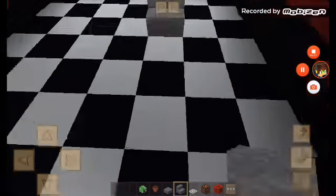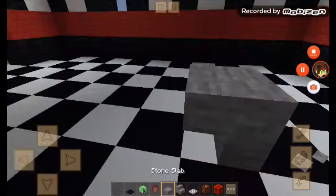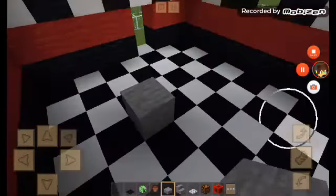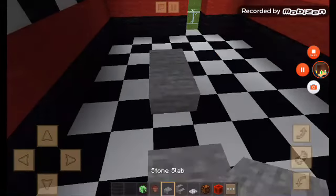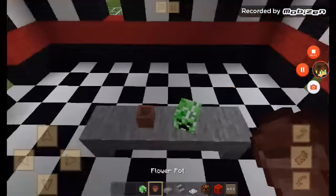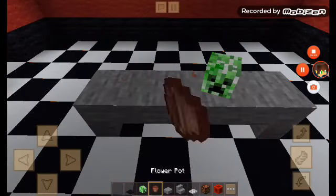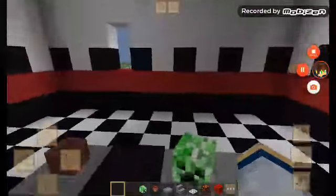The desk from Five Nights at Freddy's 2, in the middle of your screen — you want the one with the Freddy plushie and the cup. I'm going to put the cup here, then I'm going to put the monitor right there.